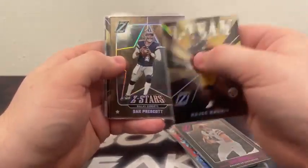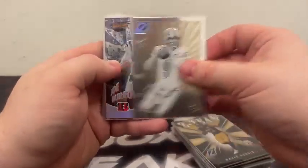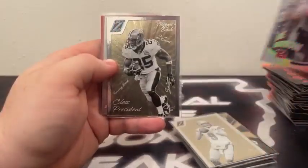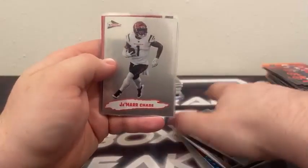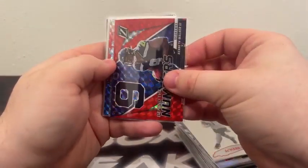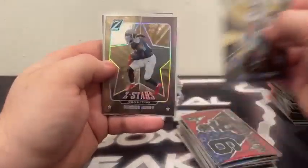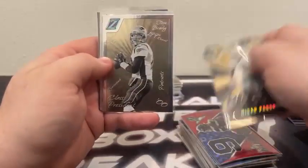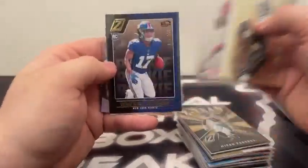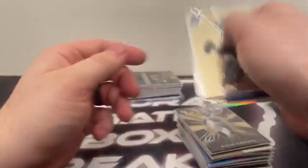Z-Team Najee Harris, Z-Stars Dak Prescott, Z-Team Justin Fields, Class President Matthew Stafford, Revolution Joe Burrow, Pacific Aaron Rodgers, Class President Reggie Bush, Pacific Jamar Chase, Behind the Numbers Kenneth Walker shimmer, Rookie Wave Isaiah Spiller shimmer, Z-Team Micah Parsons, Z-Stars Derrick Henry, Class President Tom Brady, Mahomes Pacific, First Down out of 100 Wondell Robinson, Revolution Tom Brady.